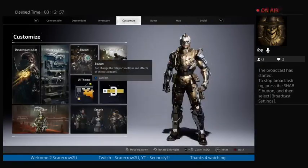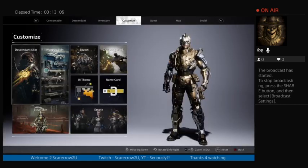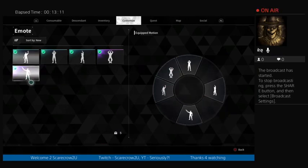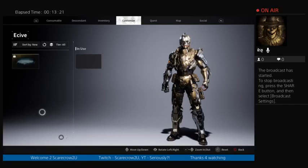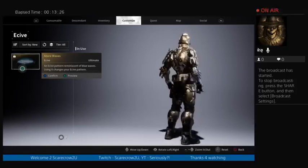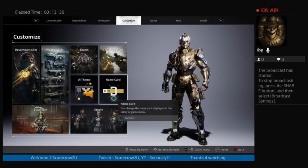The special effect — your grappling hook — yes, R1, at least on PlayStation. This is R1, and you'll be able to customize that eventually. Your emotes — you earn those. You're given 4 in the beginning, and as you progress or log in you'll get one or two more. You'll eventually get a name card too.